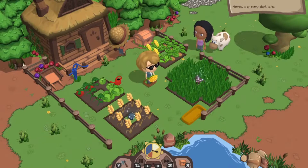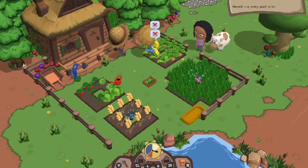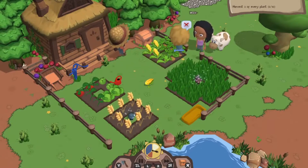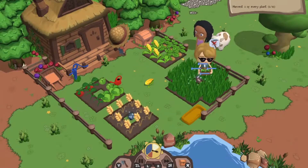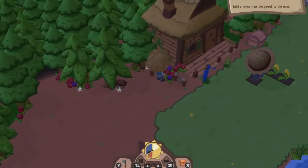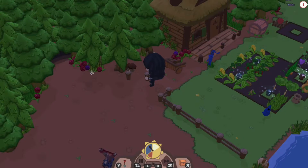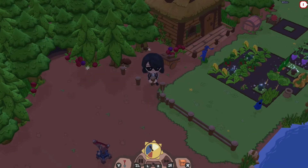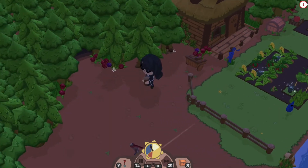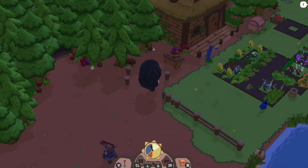The movements in this have to be quite precise — for example when you're picking produce, sometimes I'd accidentally pick up the sprinkler I was using to water the plants, and also when you're placing a fence. Here's an example of my first attempt at making a fence: as you can see it is not a straight fence, it is very wonky. After about six hours it's a lot straighter, so I did get used to the janky controls, but they're still janky — I'm still picking up the sprinkler when I'm trying to pick vegetables.